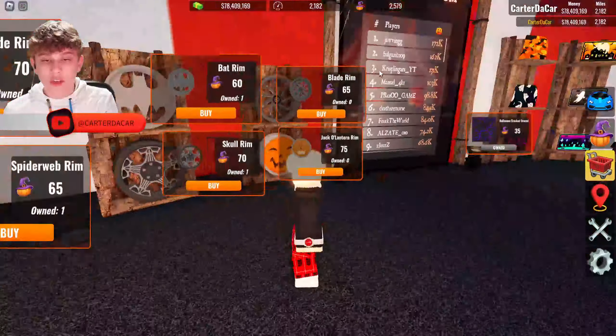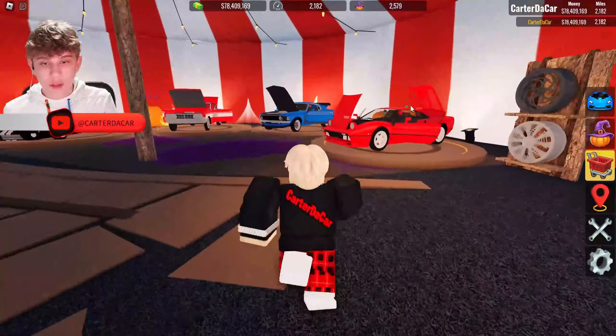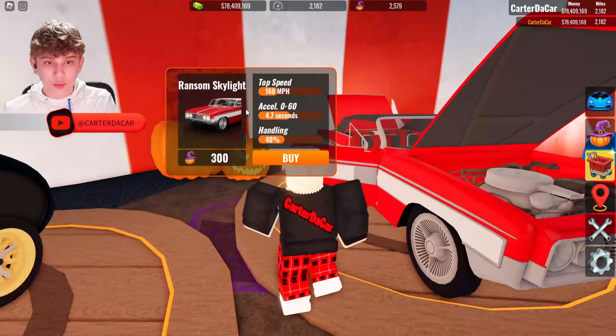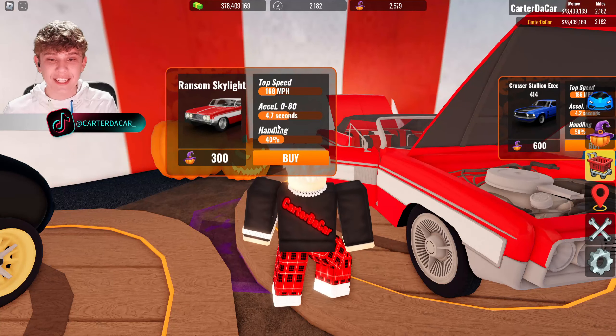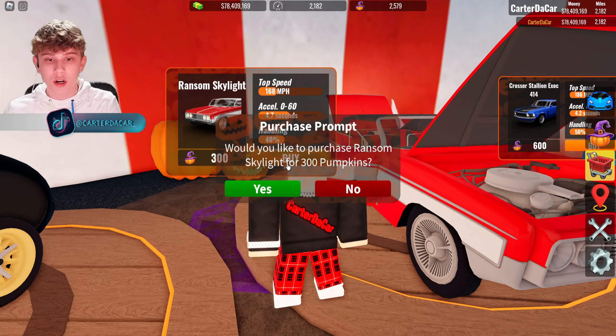Off camera I bought all the new event accessories, one of each rim, and all of the license plates. Now let's start buying these cars. First we've got the Ransom Skylight — top speed of 168 miles per hour, 0 to 60 in 4.7 seconds, handling 40, costs 300 pumpkins. Let's go ahead and purchase it.